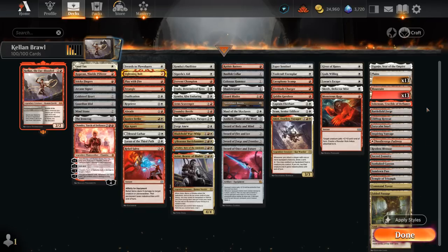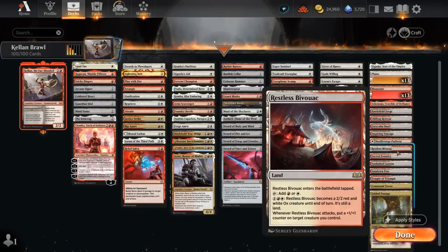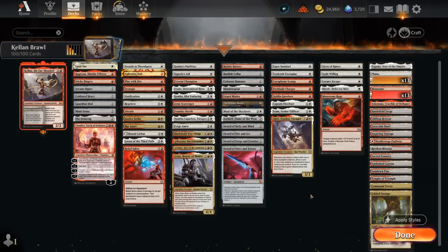Our protection category includes Giver of Runes, Skrelv as another one-mana creature to protect our team, and then God's Willing and Loran's Escape as one-mana instants. For the mana base: lots of red-white dual lands for mana fixing, mostly lands that come into play untapped. We also include the Bivouac as an extra creature land to help close out games. Now let's jump into some games and see how the deck does.